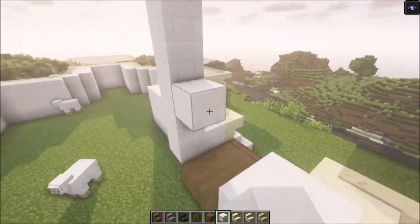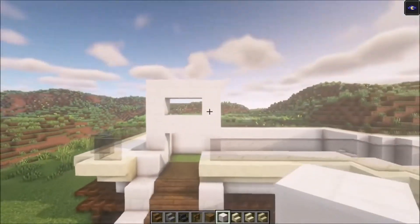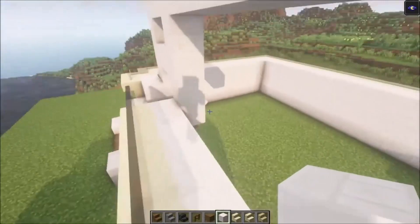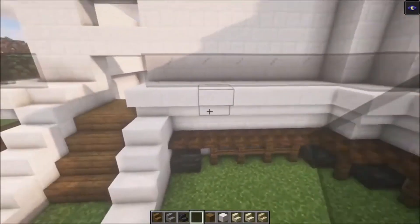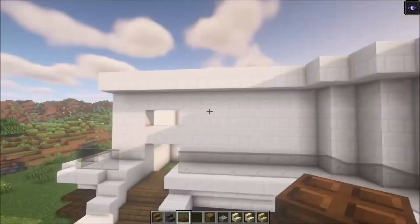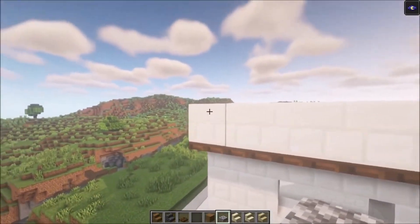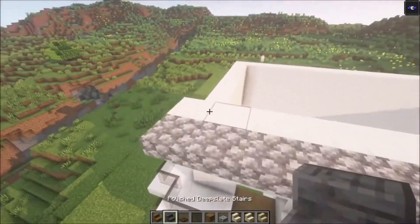Then you want to go back six blocks counting from this corner. Then go out five: one, two, three, four, five. Then go back in. Once you have done this, you want to repeat that on this side and go all the way back.